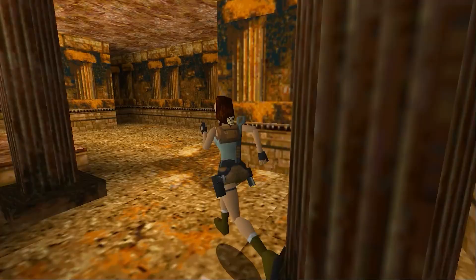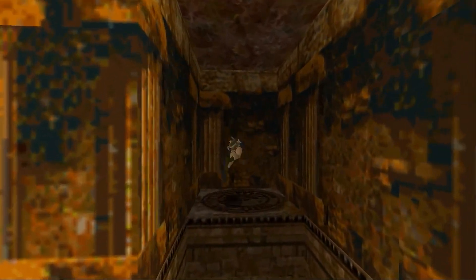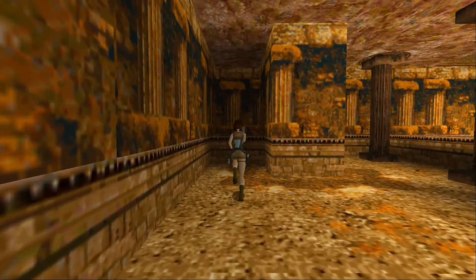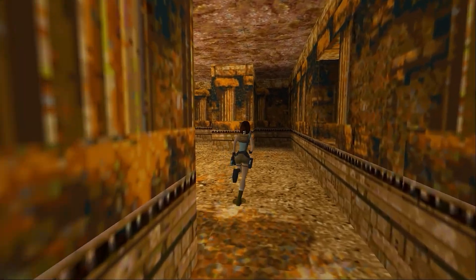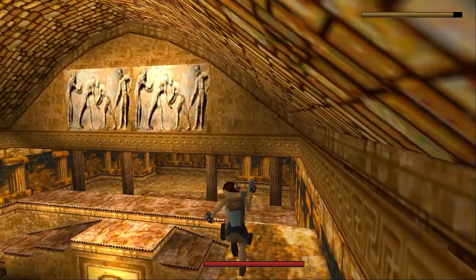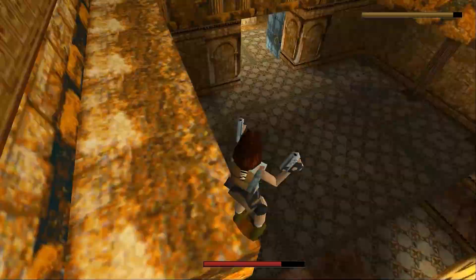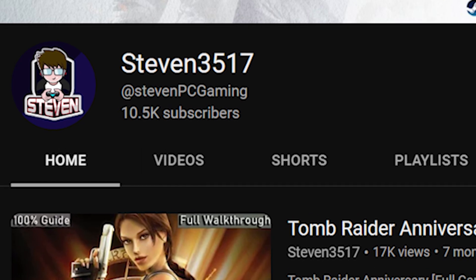The one example I'll bring up as being particularly bad was found in the first room of St. Francis Folly, where you're just expected to know that stepping on these random floor tiles would result in a random part of the wall opening up to reveal the switch to the next area. I'm kind of ashamed to admit that I had to resort to using a guide to get me through this particular moment — which wasn't the only time I had to do this, believe me. Shoutouts to Steven3517, I hope that isn't your pin number by the way.